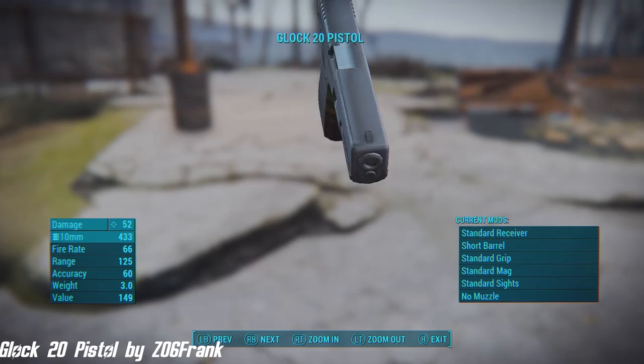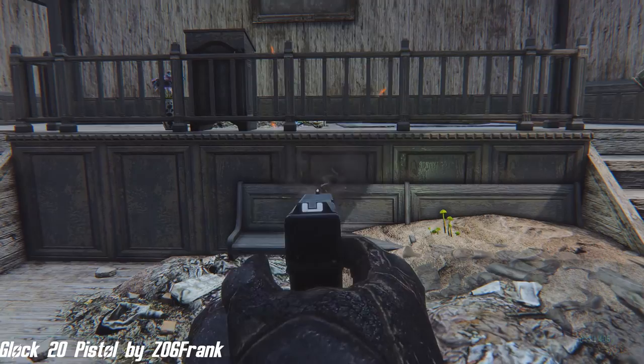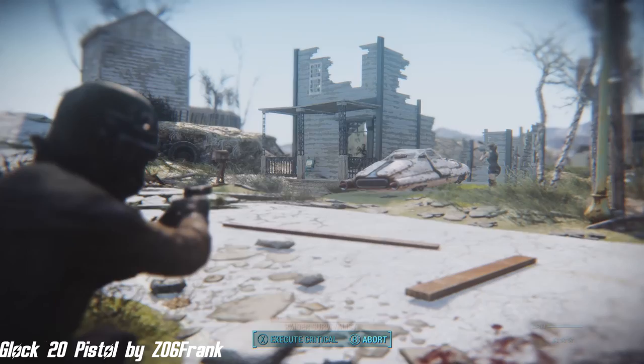Our next mod is a great one. Another fantastic handgun to add to the arsenal of Fallout 4 is the Glock 20 Pistol by Z06 Frank. This mod, version 1.2, adds the Glock 18 with mods to the wasteland. The Glock will spawn only on synths. The mod includes a suppressor, reflex sight, and various receivers.